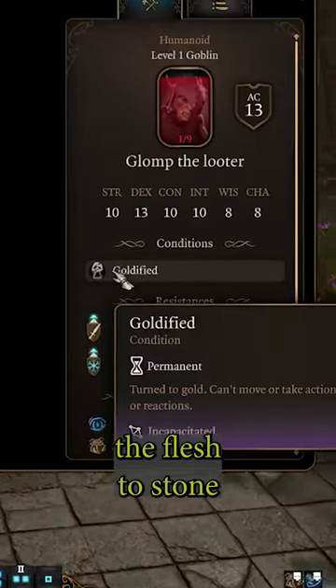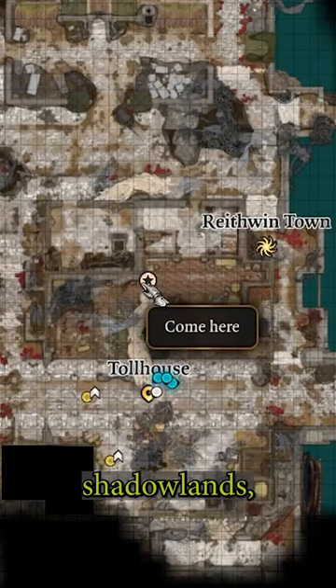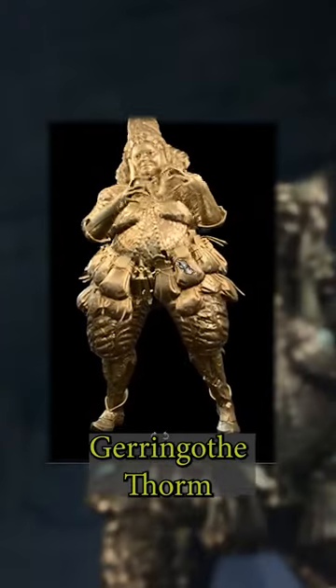Here's a unique version of the Flesh to Stone spell that you might have missed. When you first arrive in the Toll House in the Shadowlands, you eventually run into Garingoth Thorm.